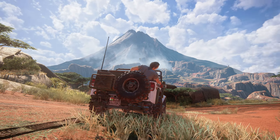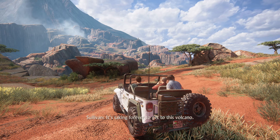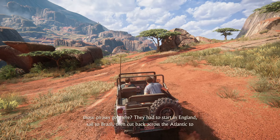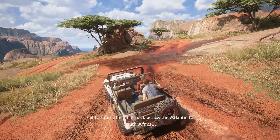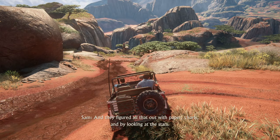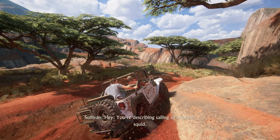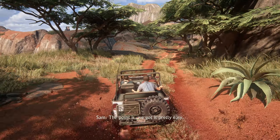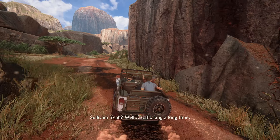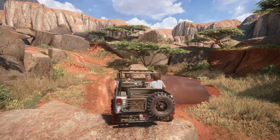Let us look around and admire this place. This looks beautiful. It's taking forever to get to this volcano. Patience, Victor, patience. Do you know how those pirates got here? They had to start in England, sail to Brazil, then cut back across the Atlantic to South Africa — and they figured all that out with paper charts and by looking at the stars. The point is, we've got it pretty easy. Still taking a long time. I didn't know we had a horn!